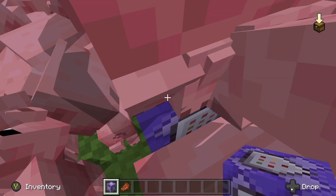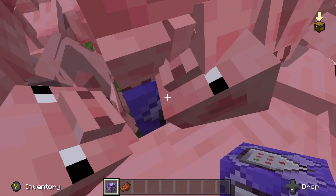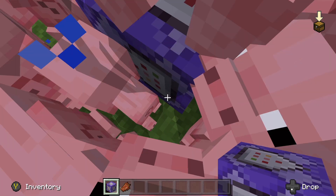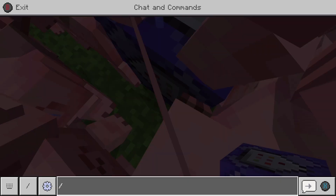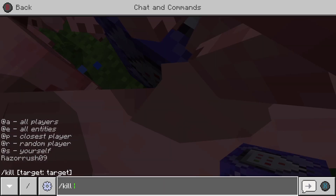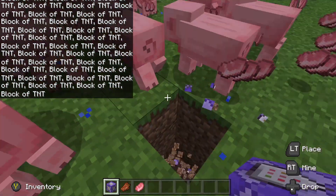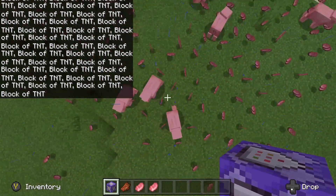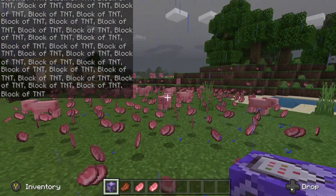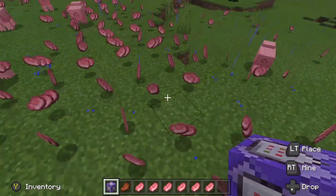It's a bit hard to destroy the command block when surrounded by pigs. I need to kill all these pigs — rest in peace, pigs. /kill @e. Then destroy the block and there you go, you've got like a million pieces of pork. Oh my god, look how much you have — like a few stacks of that!